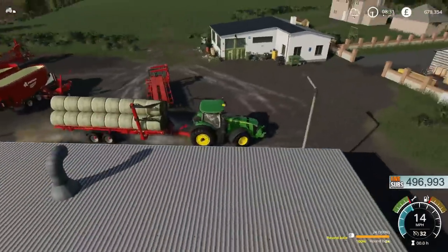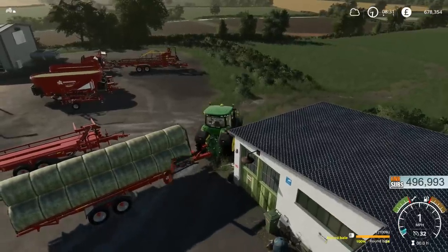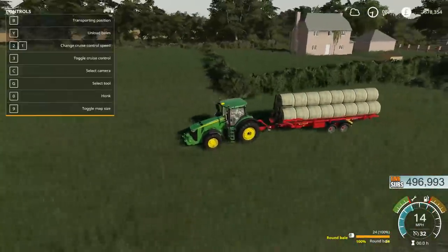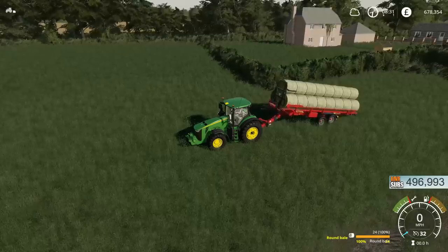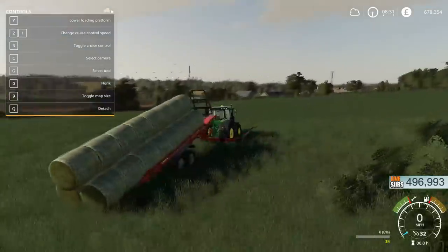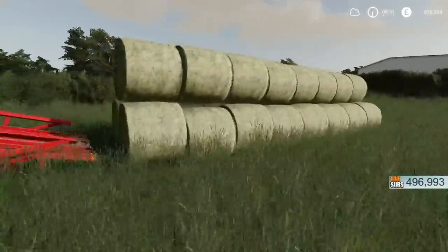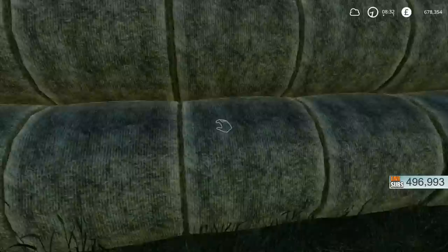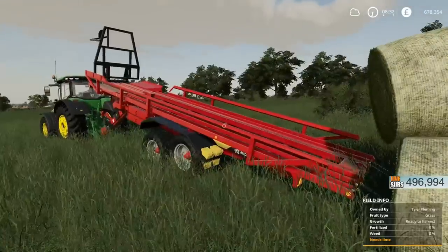For all of you wondering how this thing actually unloads, we're now going to give a demonstration. Should I dump them in the field or somewhere else? Here we go. Some say it tips up, most say it doesn't. It's tilting - it's just going to slide them off. So if everybody said it just slides them off, you are correct. That is actually really neat as long as they don't all burst and go everywhere. It's settling - that's pretty good. It's not super neat but perfectly good enough for a stack of bales. I'd give that a 9.5 out of 10.